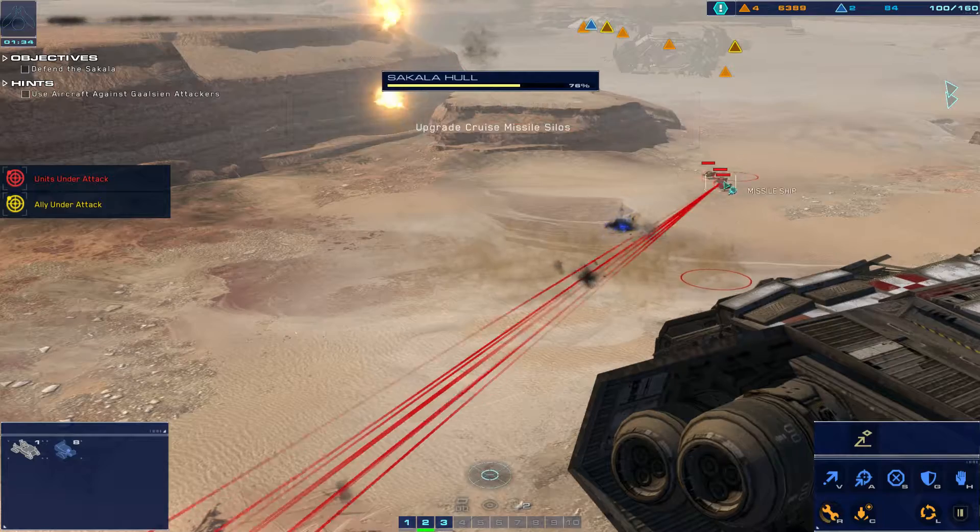So these are the air defenses. Hostile armor — eliminate. Kapisi, be advised: we are deploying a group of armored assault vehicles. Roger that, Sakala. Send forces with the armored assault. Move with that armor, there we go. All right, Rachel — reporting, new heading set.